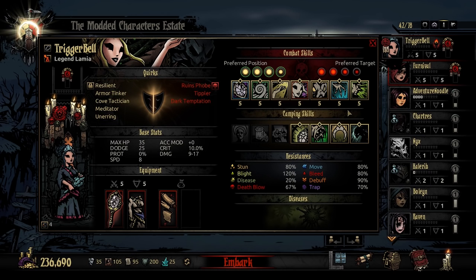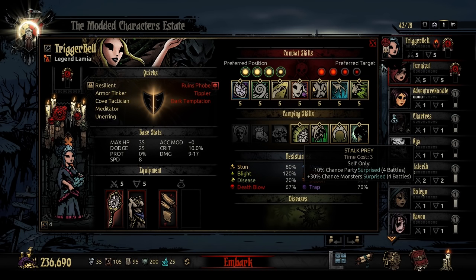She also has a really interesting camping kit, and it starts with Stalk Prey. Stalk Prey is a time cost 3, self-only buff for minus 10% chance that your party is surprised for the next 4 battles, and a 30% chance that monsters are surprised for the next 4 battles.